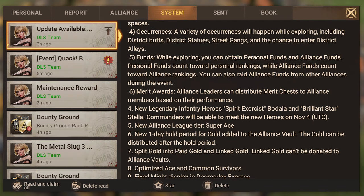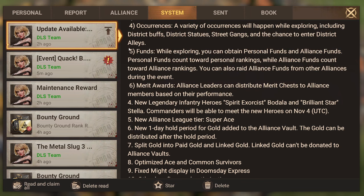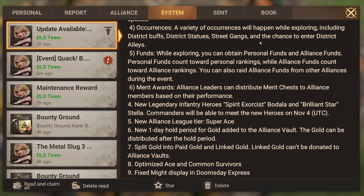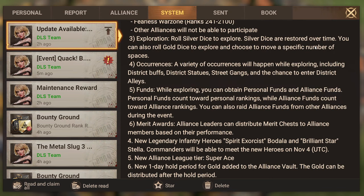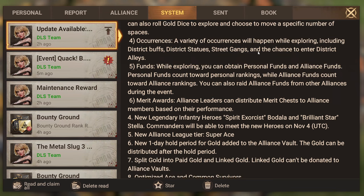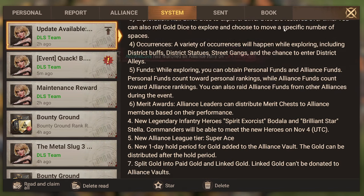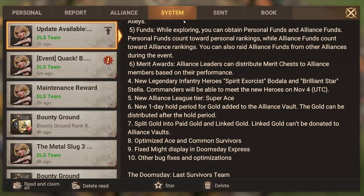A variety of occurrences will happen while exploring, including district buffs, district statues, street gangs, and the chance to enter district alleys. District buffs and statues will probably offer buffs; street gangs you might have to fight. If this is alliance-based gameplay it's weird — would it be just the leader rolling the dice, or R4 as well? Do you get a pre-decided map or roll for one? We'll probably figure it out when the event comes around or they release a YouTube video.